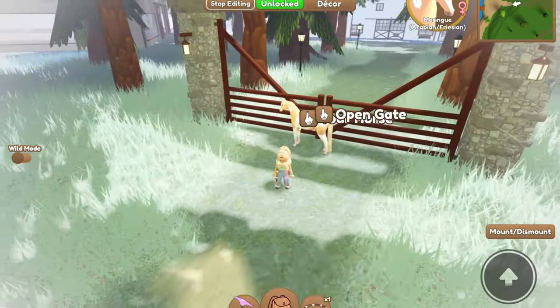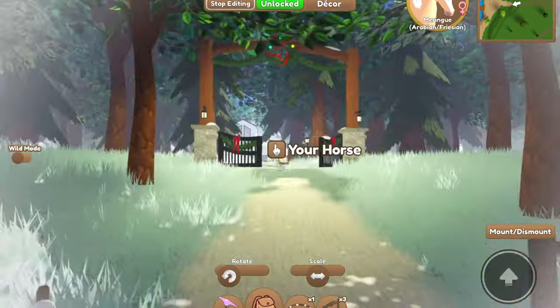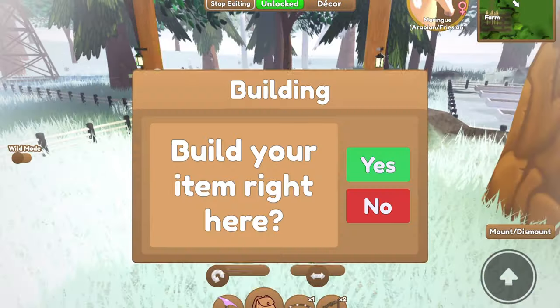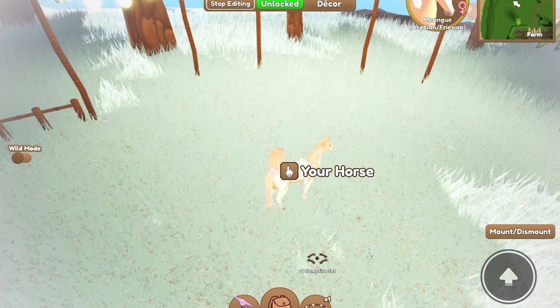First up, we're replacing our regular entrance gates with some holiday ones. Here's the first one over here, we're picking up our second one and placing that down, and then we've got our third entrance way right here.